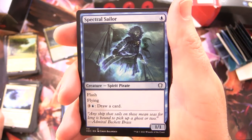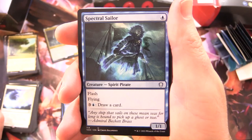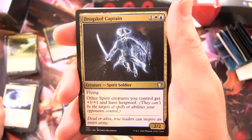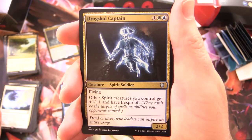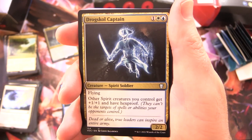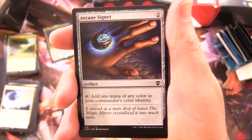Spectral Sailor - Creature Spirit Pirate, 1/1 for a single blue, flash and flying; for 3 and a blue, draw a card. So we've got a small card draw option. Drogskull Captain - Creature Spirit Soldier, 2/2 for 3 with flying: other spirit creatures you control get +1/+1 and have Hexproof. That is awesome.